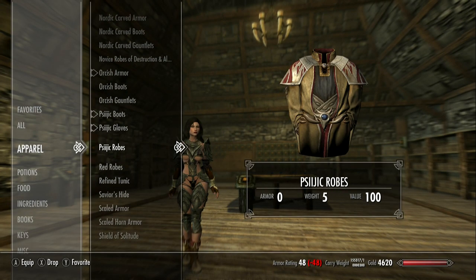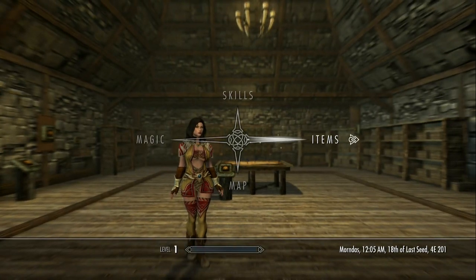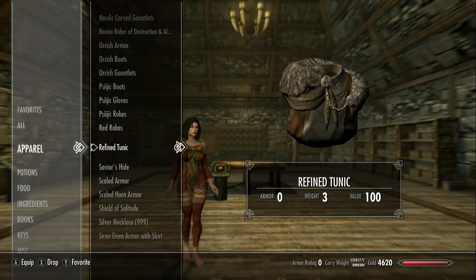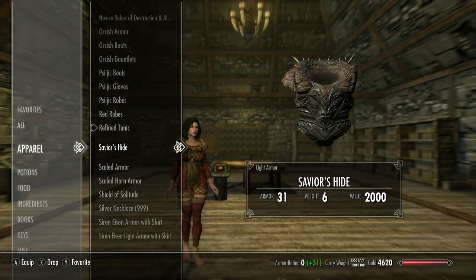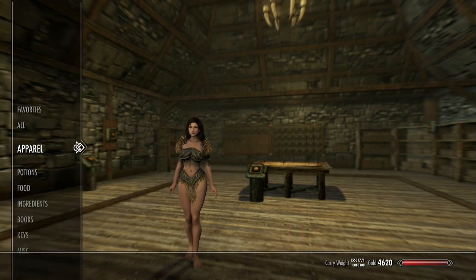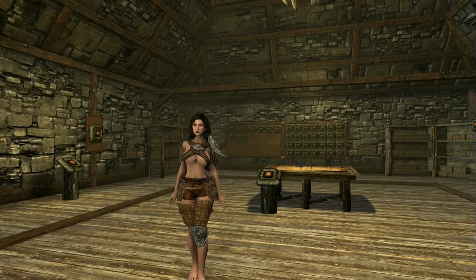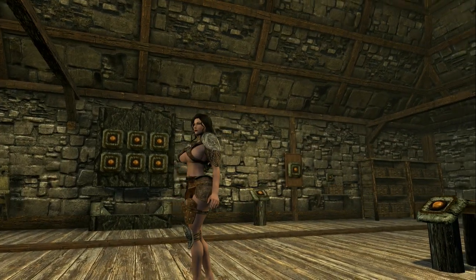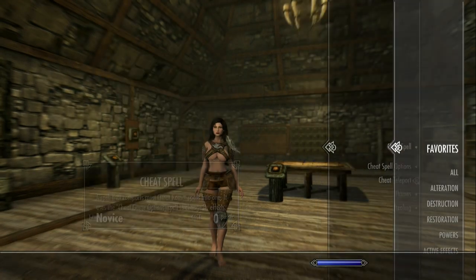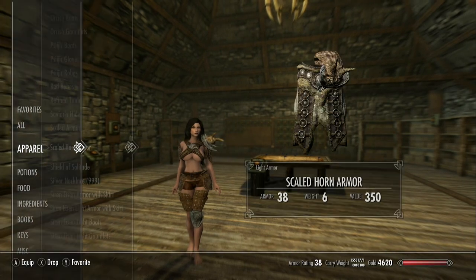Then we have the Sigic — the Sigic looks pretty cool, it's got its own style. Then we have red robes, which we've kind of looked at already. We have the refined tunic, which again is similar to one of the others we've looked at. This is the Savior's Hide, which if you are lucky enough to still have Immersive Wenches and use that, some of those characters will use this — I think it's mainly the forgotten ones. This is scaled armor, again not symmetrical. And this is the horn armor, which isn't really significantly different, so we're going to move on past that.